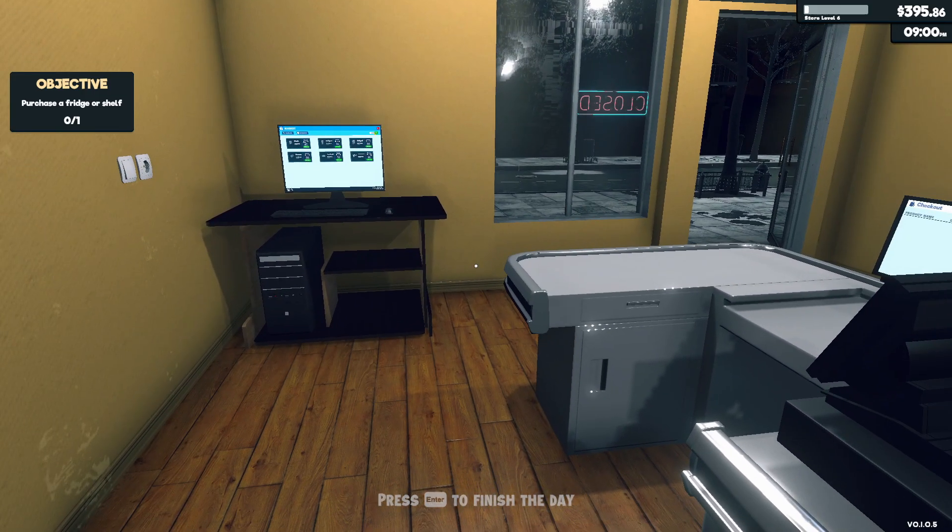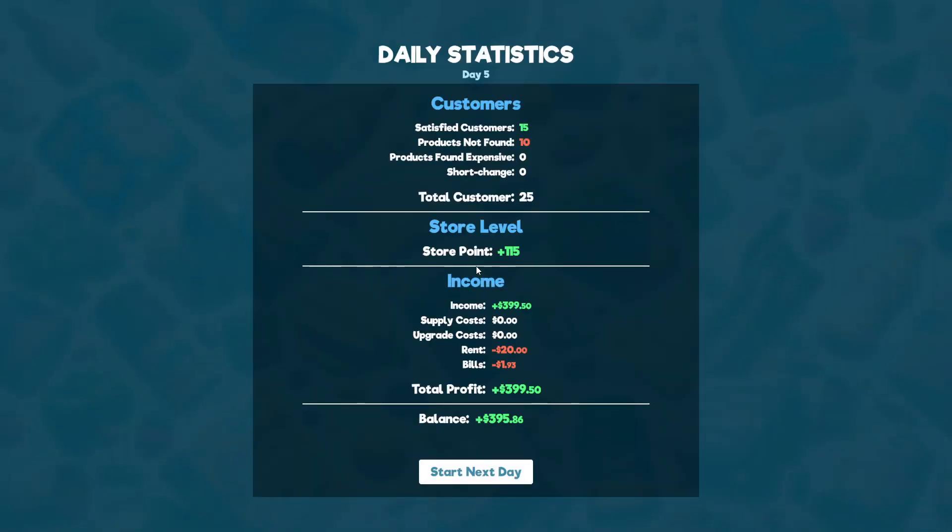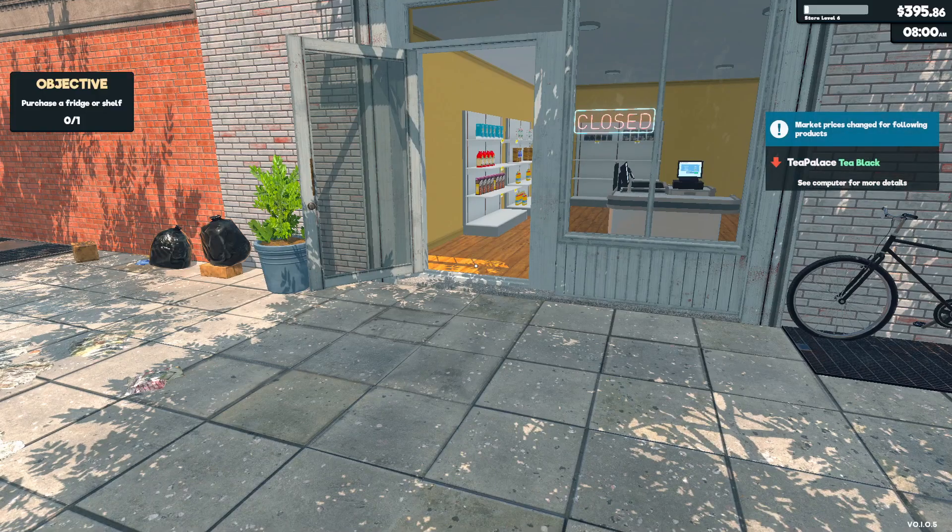Definitely can stock up. One bread, and we can move that over. If we spend $200 we'll have $195 — that's cutting it close but let's see. All right. Next day — we have 15 satisfied customers, 10 product not found. As you all saw, it was mainly the refrigerated items, which we can't do just yet. 115 points. We made $399 in profit, even though we had rent and bills. Start the next day.